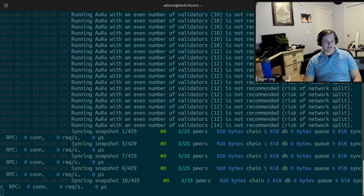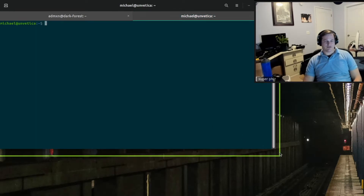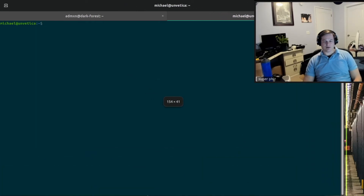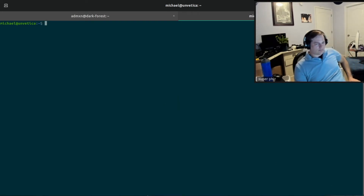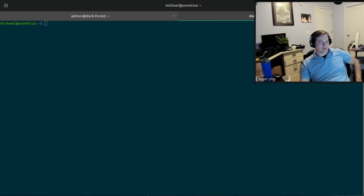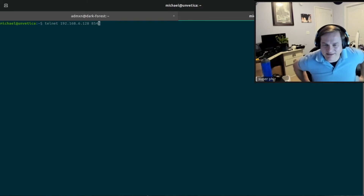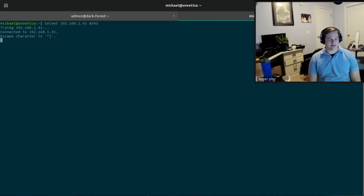Now we're going to switch to your local terminal and attempt to connect to that port. Port 8545 is the default RPC port. An RPC port is what lets an external machine connect to that instance of the chain and interact with it. We're just testing it — it's going to let us connect.